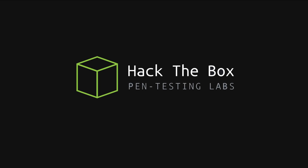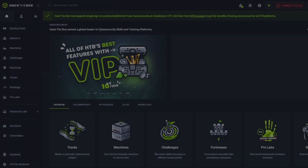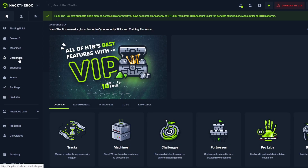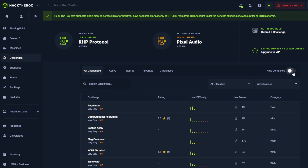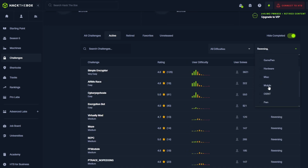First up, we have Hack the Box, a platform filled with hacking challenges and games that simulate real-world security scenarios. Not only does Hack the Box offer a variety of games specifically designed for hacking, but it also provides a range of reverse engineering challenges. These challenges are designed to test your skills against anti-debugging techniques, similar to anti-cheat systems in games, making it a perfect environment to refine both static and dynamic reverse engineering.